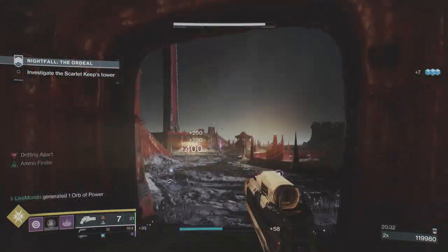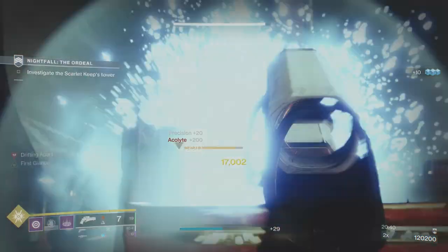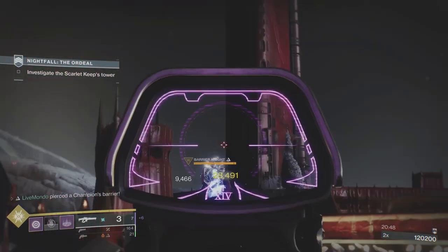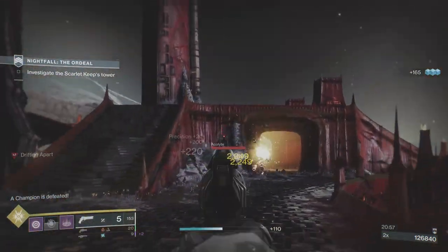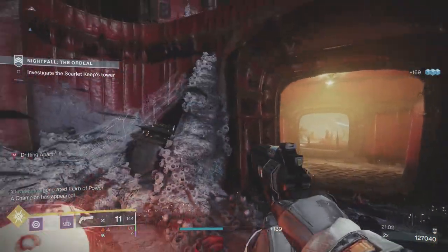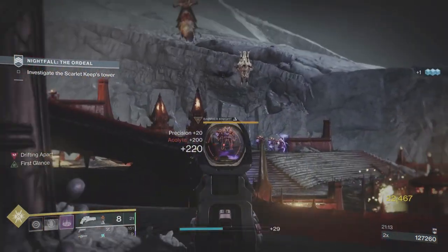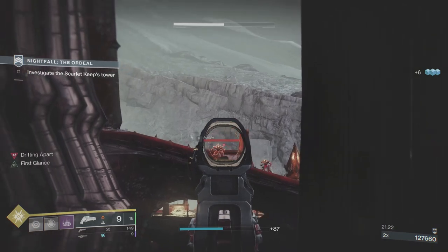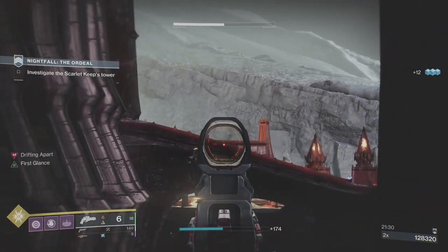I take the last couple of enemies out - that's why I'm not bothered about the heavy, I know I'm going to drop heavy. Wait for this champion to come around - the pillar up there was blocking my shots, so I hit him with some heavy and one more shot and he's dead. It's worthwhile mentioning I've got the catalyst for Ariana's Vow and the heavy weapon both have auto-loading holster, so that's why I went with these two in particular.